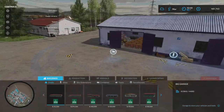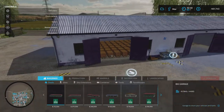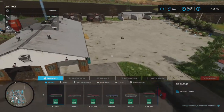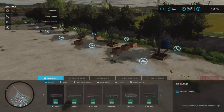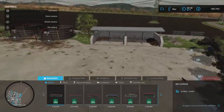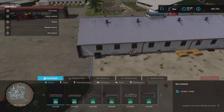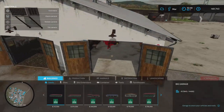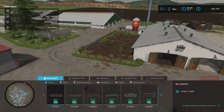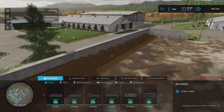Inside here I have a lot of pallets with olives. I also need to handle these manually unless we get an autoload trailer in the mod hub — which we haven't had for weeks. There are some leftover straw bales for my pigs too.